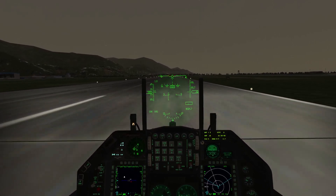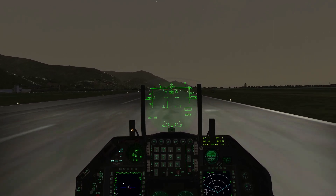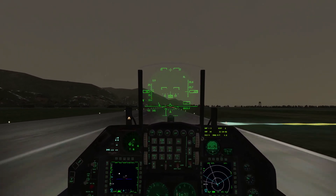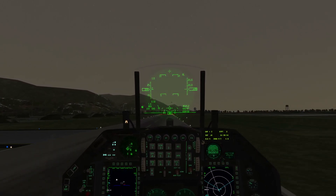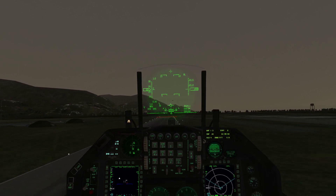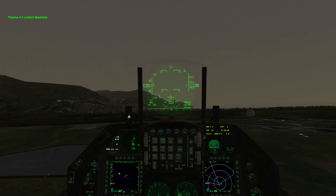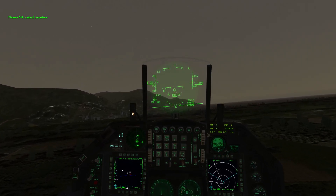Alright, 1C4-1 is out of burners. Two wheels have had a burner, 3-1 contact departure, 3-0-1. Alright, flight push uniform 6.